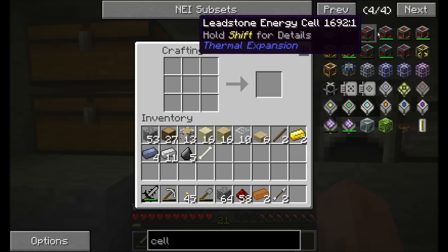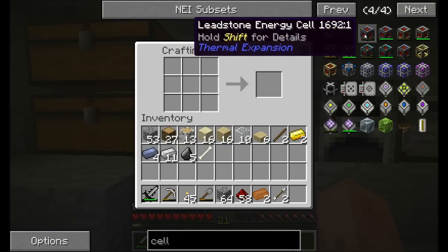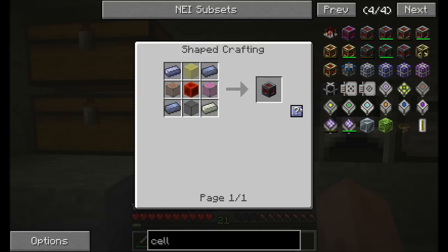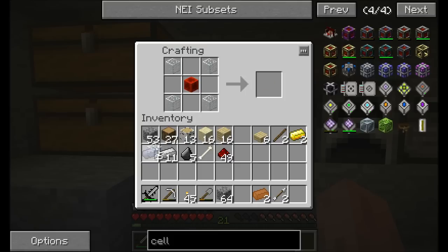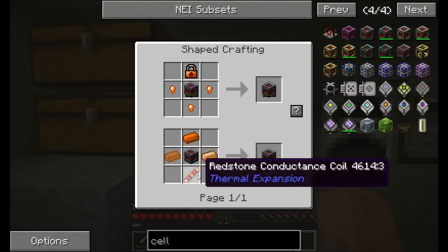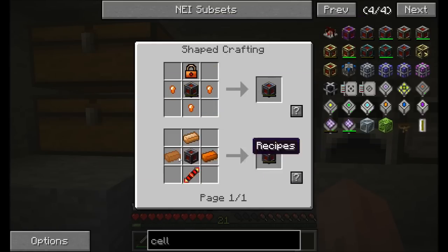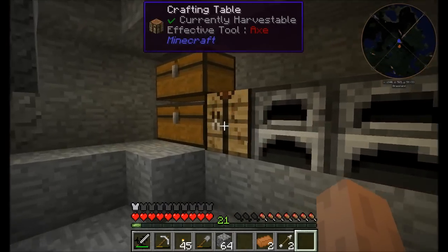For power storage, I'm going to get an energy cell. There are four different tiers of energy cell that come standard with Thermal Expansion, plus a couple mods that add other versions. The most basic is the leadstone energy cell. To craft one, you need a leadstone energy cell frame - that's a block of redstone in the middle with lead on the corners and glass on the sides. Then we use this to get ourselves the leadstone energy cell, which requires three pieces of copper. This thing needs electrum ingots now - that must have changed, because I don't remember requiring electrum for the base one.